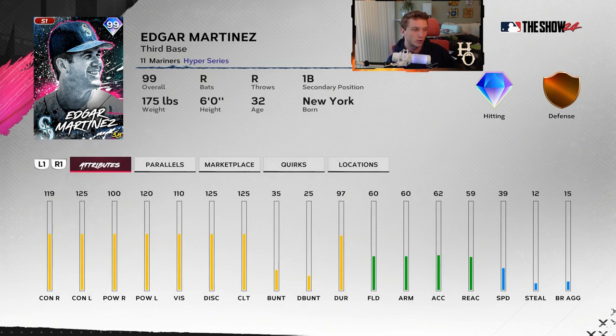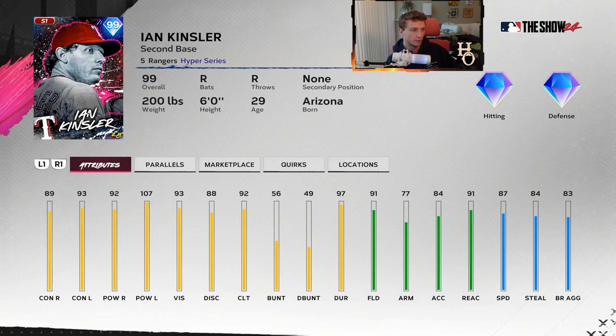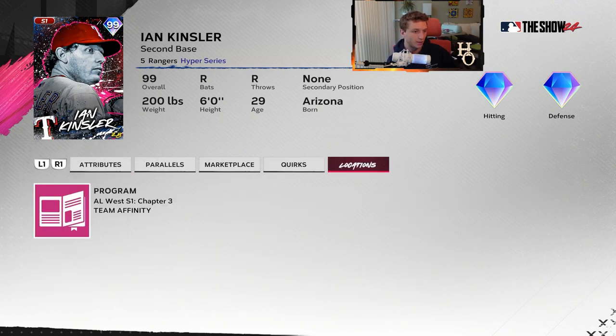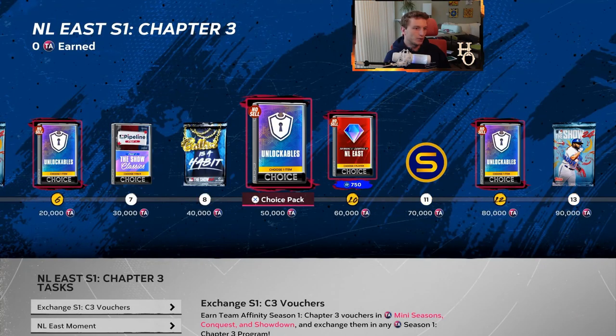Edgar Martinez has terrible fielding - avoid putting him at third base. He's got a lot of quirks so I think I'm going to try him out. Ian Kinsler - this card is kind of abysmal among 99 cards. 87 speed, 84 steal, 91 fielding at second base. I can't imagine with what we've got now - Nico Goodrum, Eduardo Escobar in the NL West pack, other free cards that can play second base, Brian Reynolds - I don't think a lot of people are going to use Ian Kinsler except for Rangers fans and theme teams. I wish it was a little bit better.